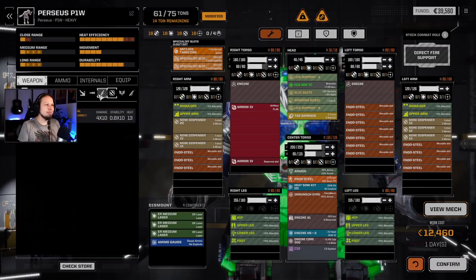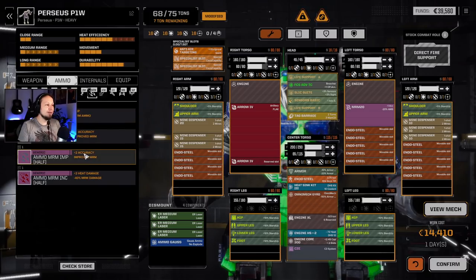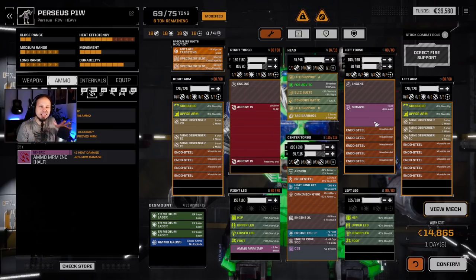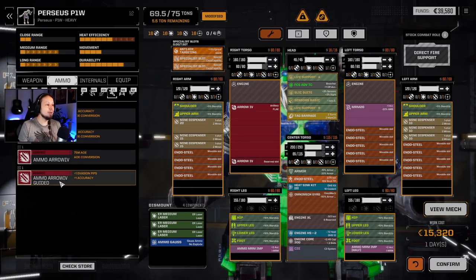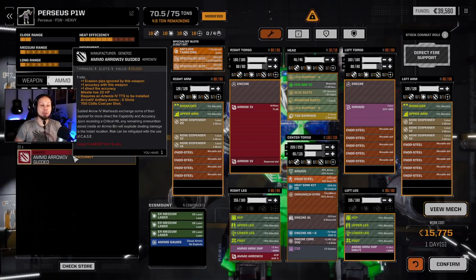We also have an MRM 20 that I want to fuel with improved ammo - one ton gives 200 shots and plus two accuracy. That's 10 alpha strikes, which is a bit much, so we'll add another half ton for 15 alpha strikes. We need arrow ammo too: regular ammo and one bin of guided ammo with plus one accuracy, plus one evasion ignore, and one more direct fire accuracy.